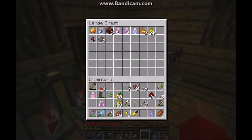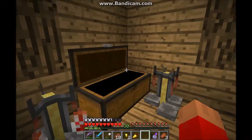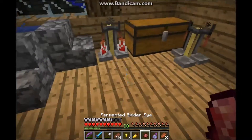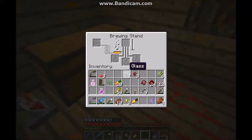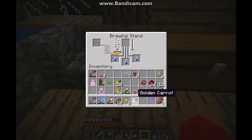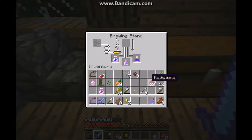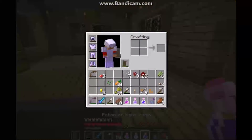If you brew a fermented spider eye — which you make with sugar from sugar cane, a brown mushroom, and a spider eye — straight into water without nether wart, that will make a weakness potion, since fermented things make people weak. You can also use fermented spider eyes to make invisibility potions, because the gold and vitamins of the carrot mix up and cancel each other out, which makes an invisibility potion. I'll add some redstone to increase the duration of the potion.